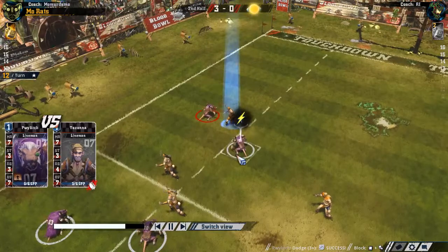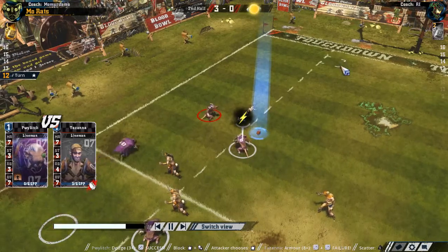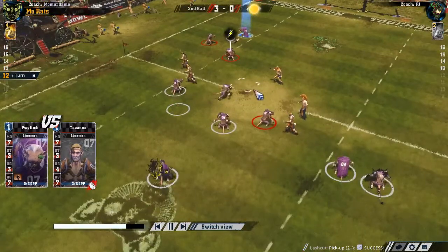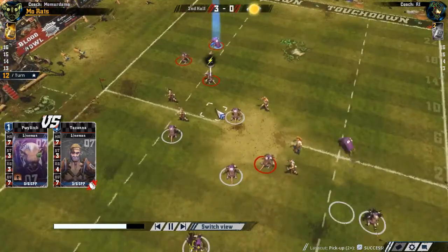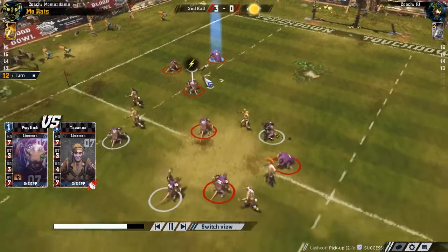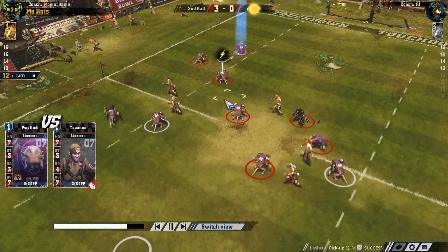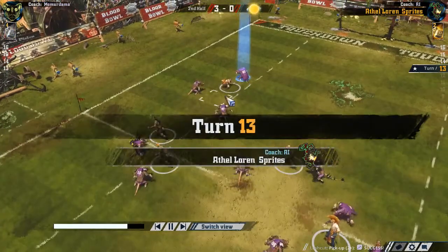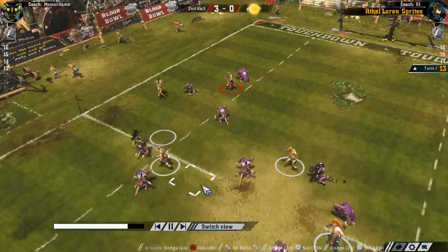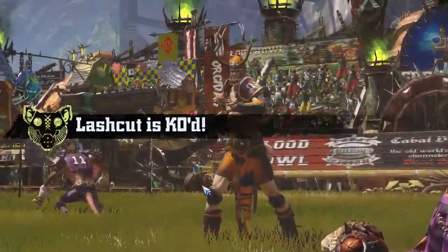We got lucky there with a dodge. This could have been tough, especially if the ball - we knocked the ball loose again. My gutter runner came and picked it up and ran with it. Now I'm just trying to tie these two Elves up - he only has four or five Elves left. He could have blitzed me with a two-die block but I think he got bad dice rolls or got something I could dodge out of. There's my thrower moving up a little bit. My kind of strategy against Elves is to make them dodge a lot - that's their best ability, so he did get the ball back and killed my gutter runner.